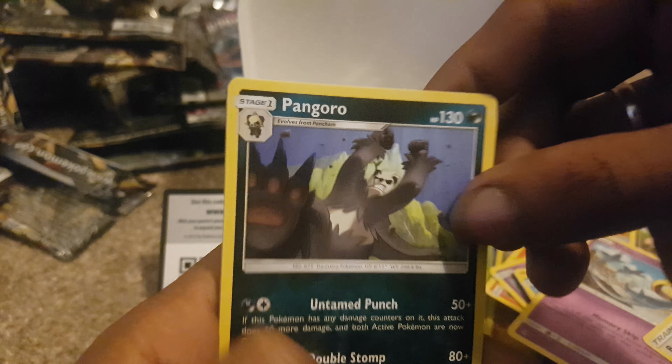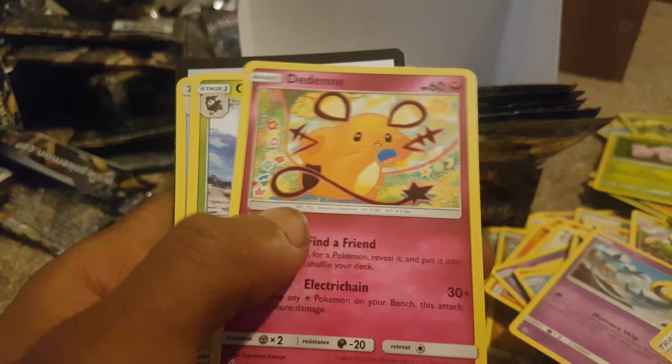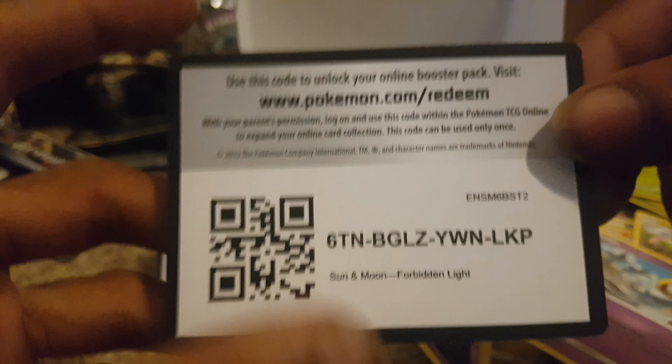This card always reminds me of Kung Fu Bando — I've probably seen this every single time, but yeah it does. Fairy type energy, the Dane, good goat, unidentified fossil items, 60 health points, and another green code card.